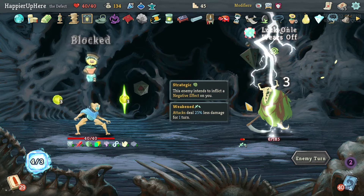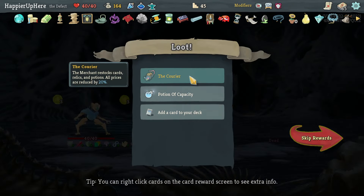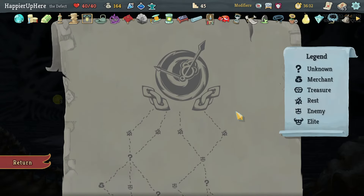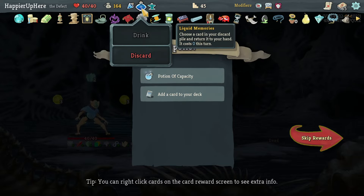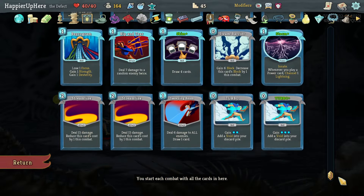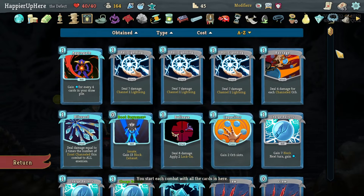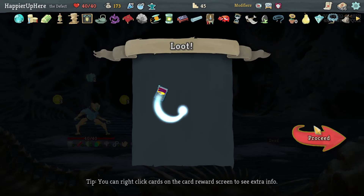Got Courier: the merchant restocks cards, relics, and potions, and all prices are reduced by 20%. Also Potion of Capacity which might be really nice. Among the potions offered, Liquid Memories is the worst, Potion of Capacity is the best. I have enough Cool Headed and two Streamlines, enough Go for the Ice — the only thing I'll take is Streamline.